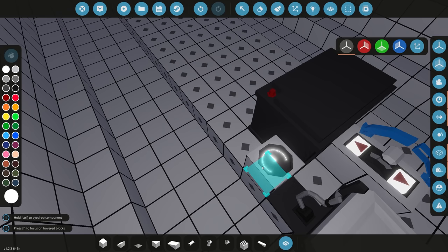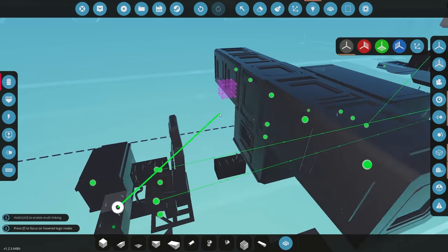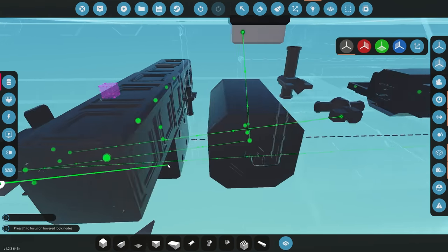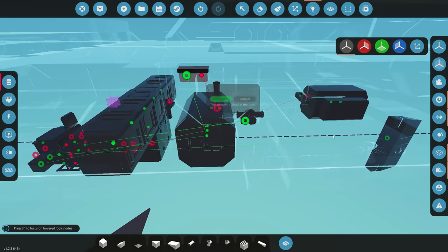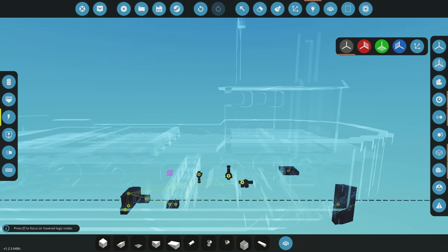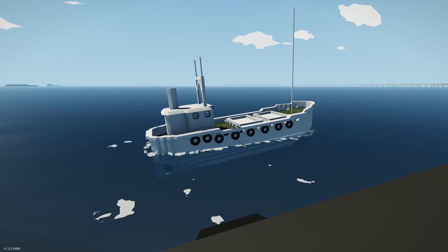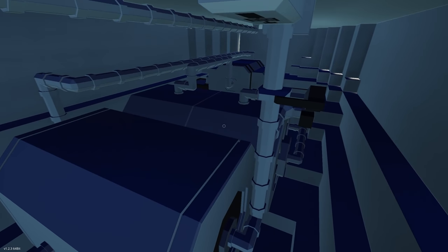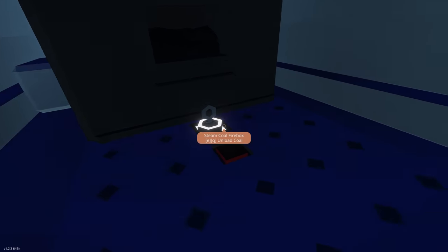Connect the pressure dial to the boiler pressure output and the boiler temp dial to the temperature output. Make sure the steering and battery are all connected. Let's go into the world and see if this actually works. It hasn't sunk, which is a good sign. Let's get inside and start it up — open the air valve, then turn the firebox on.